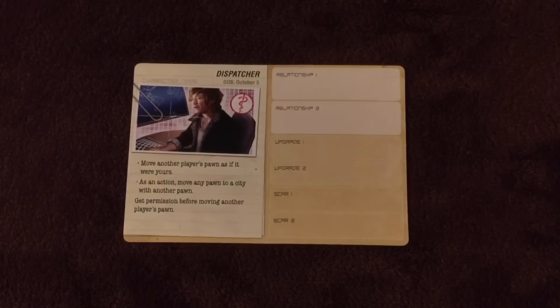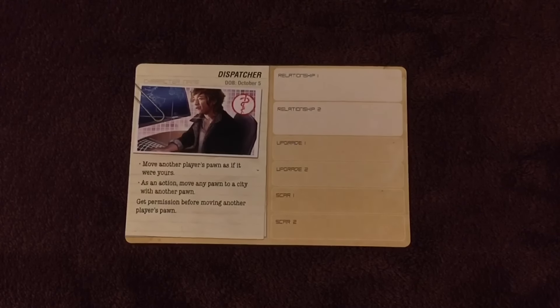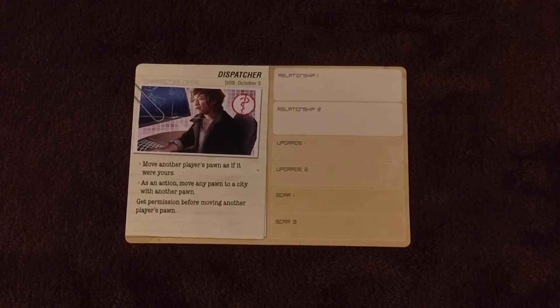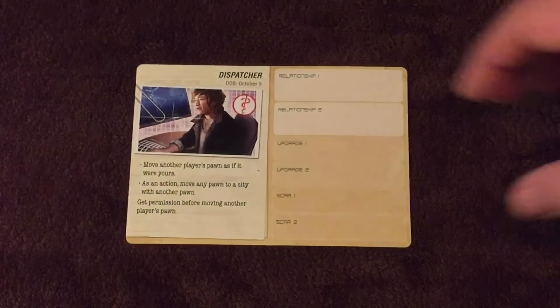Characters may become mentally or physically damaged through the course of play. If a character is in a city when it outbreaks, they become scarred. You can see on the dispatcher card there are two spots for a scar. If a character needs another scar but there is no room on their card — for instance, needs three scars — then they become lost. You find the scars here on the main sticker sheet that comes with the game.